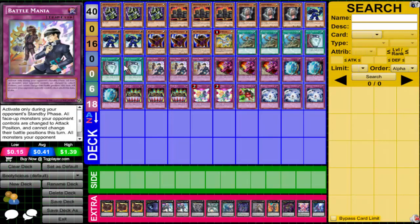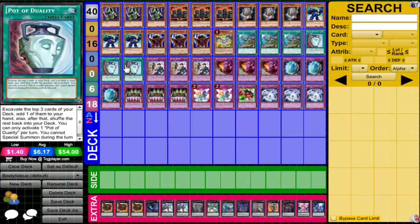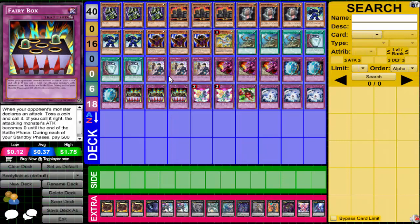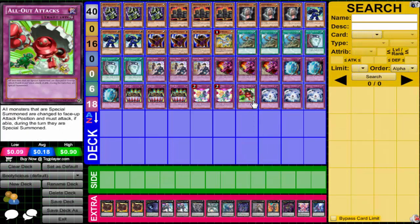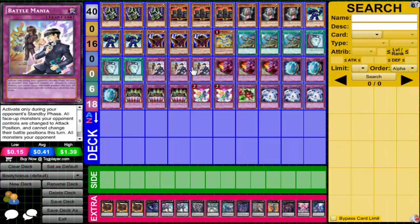Triple ROTA because these cards are warriors — Pot of Duality because you want to grab your cards even if you reveal them; your opponent most of the time you'll be okay, and it's better to have the consistency to get the cards you need to set up your combo. Triple Pot. Then for trap cards, triple Battle Mania — I activate it during my opponent's Battle Phase, and all face-up monsters they control are turned to attack position and must attack. So they attack right into my defense. I definitely prefer Battle Mania over All-Out Attack.